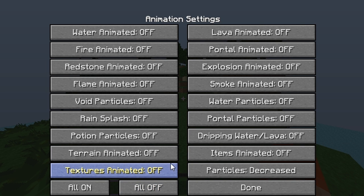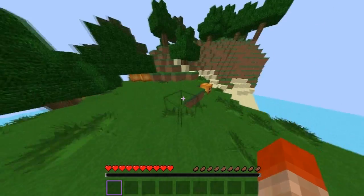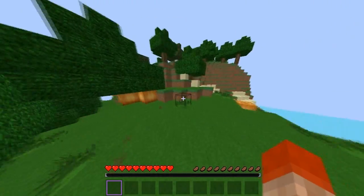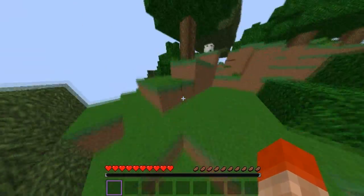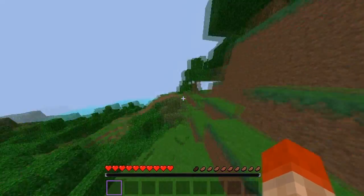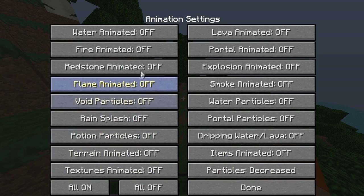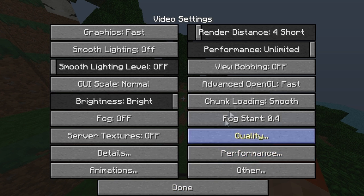For Animations, I turn all of them off and set Particles to Decreased. What this does is it turns off animations like fire — you won't see fire burning. I'm still getting 60 FPS and I'd probably be hitting the hundreds if I wasn't recording with Fraps. I like to leave animations off because you don't really notice them, and turning Particles to Decreased actually helps a lot, believe it or not.